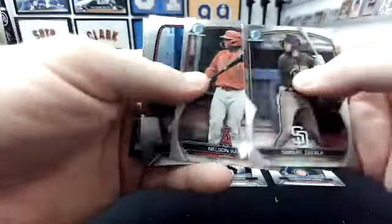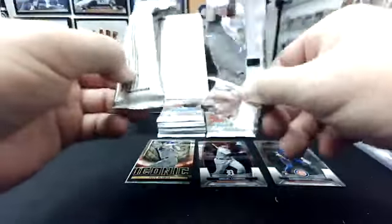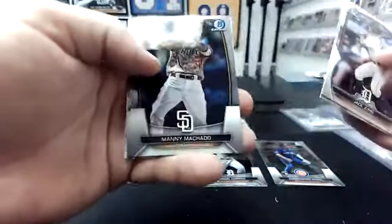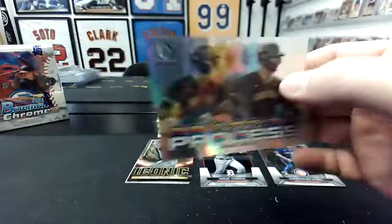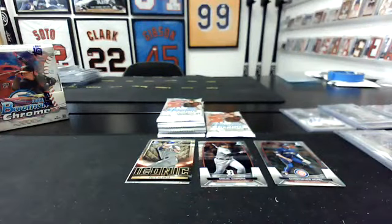Samuel Zavala, Nelson Rada, Acuna, Freddie Freeman. Iconic Oswald Peraza — I'll top load that Peraza, one sec. Jace Young, Jason Churio, Manny Machado, Vladdy. Prospect Process — Samuel Zavala, Padres. That's one a box on those — actually one in twelve, no, one a box, that's right. It's the second time I've done that. I think these are ten packs, because it's five cards, so I think it's in multiples of tens.